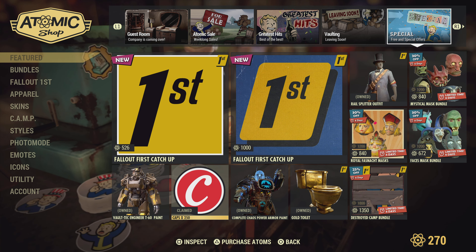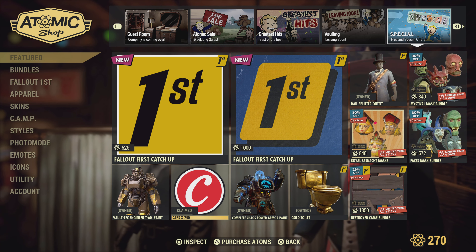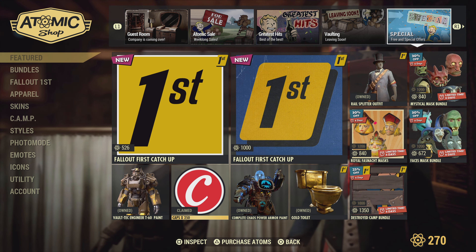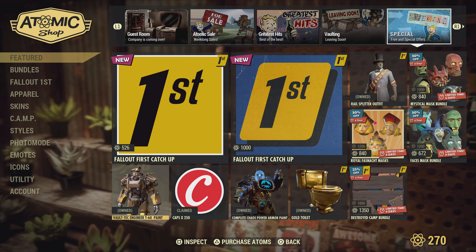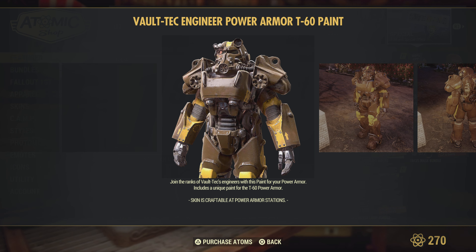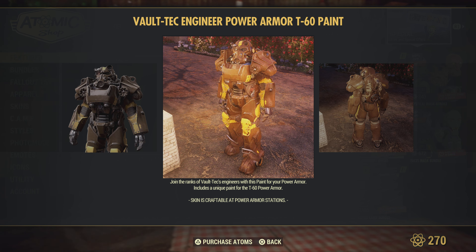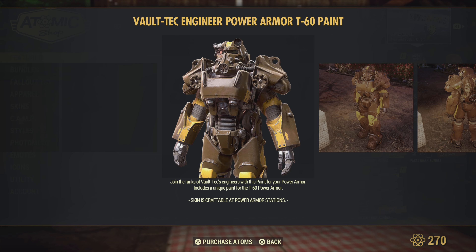And some caps, which are free, and the vault tech engineer paint. I hopped on the atomic shop and there was nothing to claim, so I don't know what's going on with that. Let me know if anyone else had that problem — nothing new to claim this week, which I thought was kind of weird. Here is the vault tech engineer power armor paint for the T60 — so it's just for the T60, keep that in mind. Very cool though; I love the brown and the yellow, it really got a Fallout 76 vibe to it.